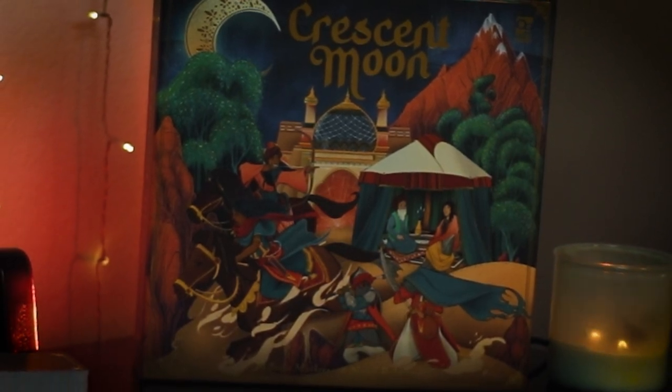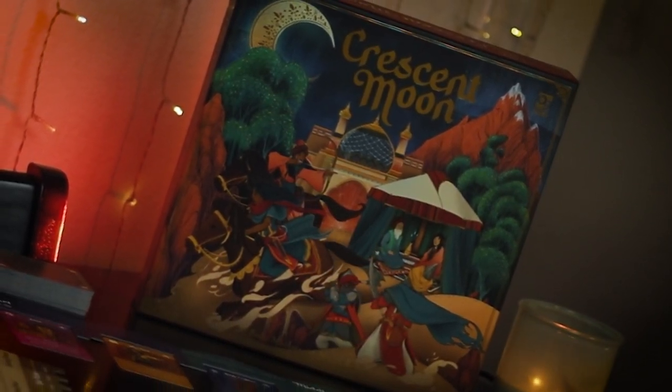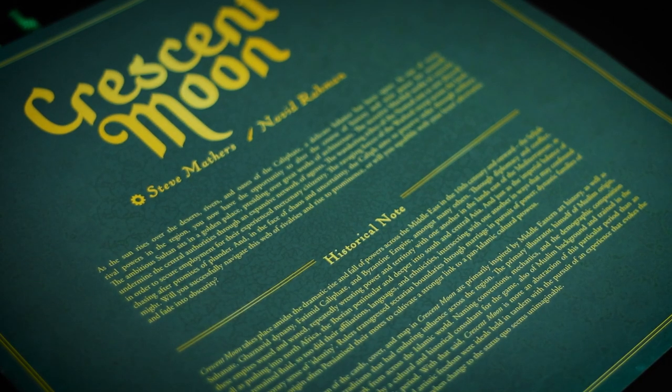So what exactly is Crescent Moon? Crescent Moon is a four or five player asymmetric war game set in the early 10th century of the Middle East. Now instead of this being an exact time or moment in history, this is more of an artistic expression of the time period. You're going to be playing one of five characters that symbolize different powers and positions relevant to that era.